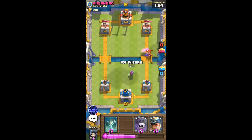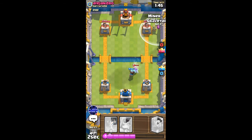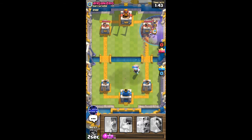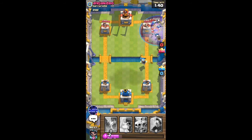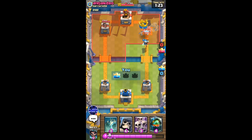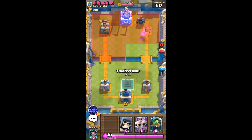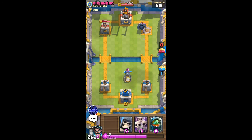He's gonna use valk — I'll use my ice wizard. I want to go miner graveyard but I'm not sure if he has sufficient elixir to defend. That was terrible execution, but the skeletons are doing so much damage and actually managed to take out the witch — I didn't expect that. That was a successful graveyard and his tower is actually gonna go down. I managed to take out the graveyard even though he had a witch to defend against it, which is crazy.